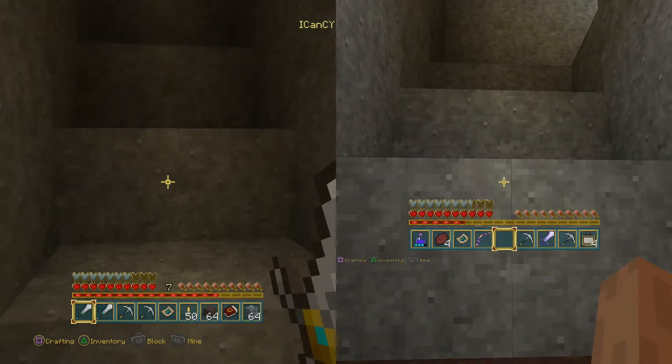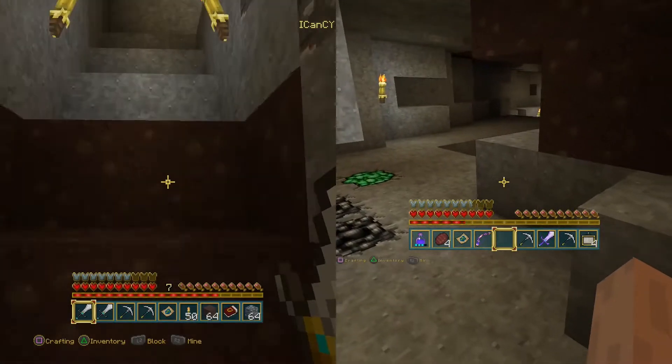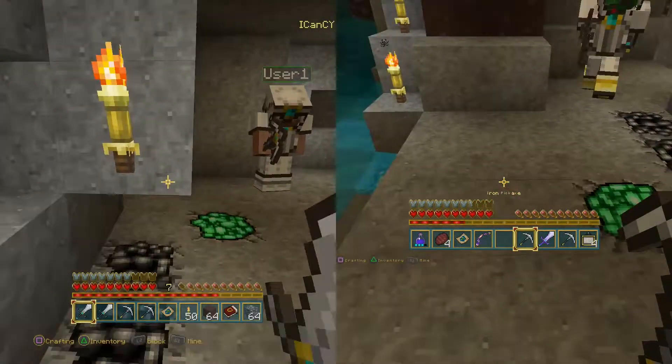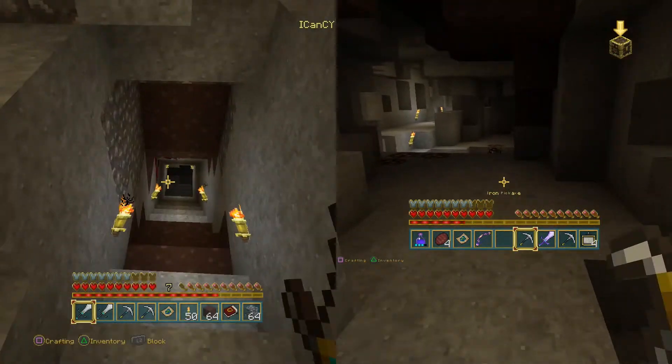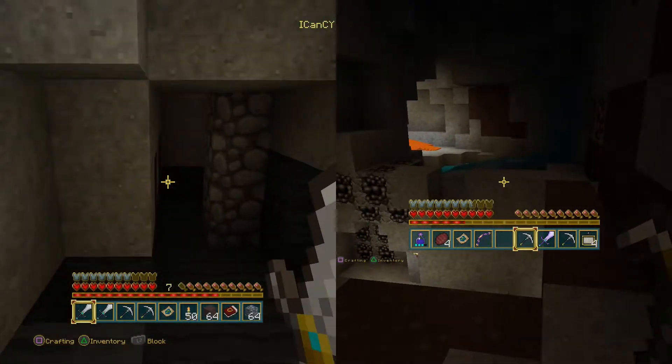I was going to tell them as a secret — but there's our emerald! We have not mined it yet and I don't think we're going to mine it yet, not until we have a Fortune pickaxe so that way we can get more than one. We actually found two emeralds.